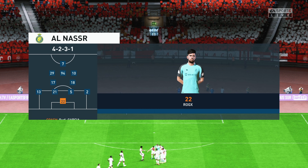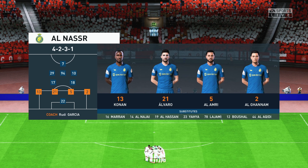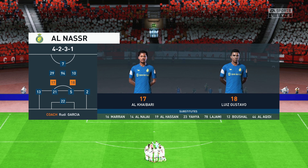Let's have a look at the initial eleven for the visitors. They have a nice balance to their team: a solid back four, two holding midfielders, three creative players in advance of them, and a mobile centre forward. It's a good team.